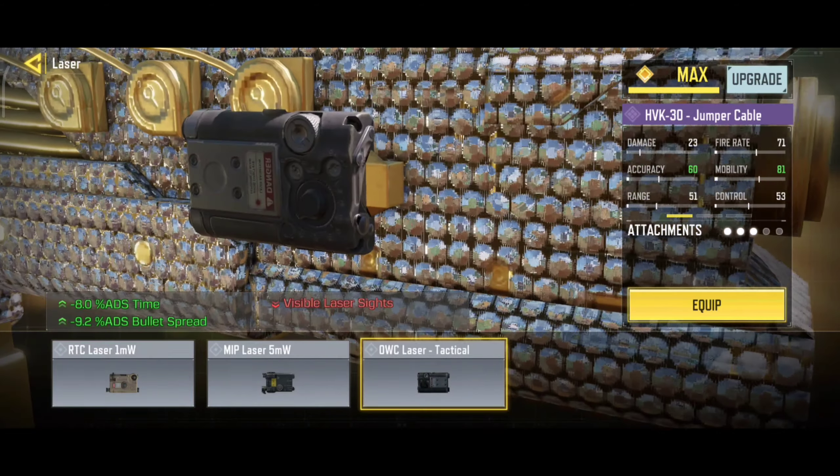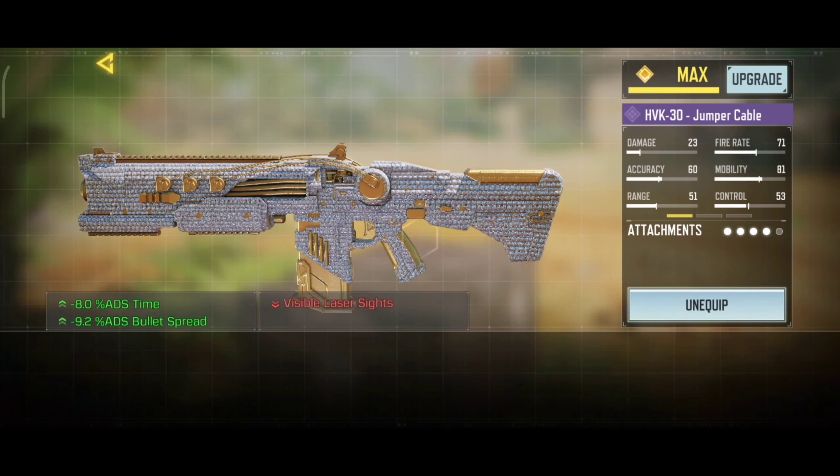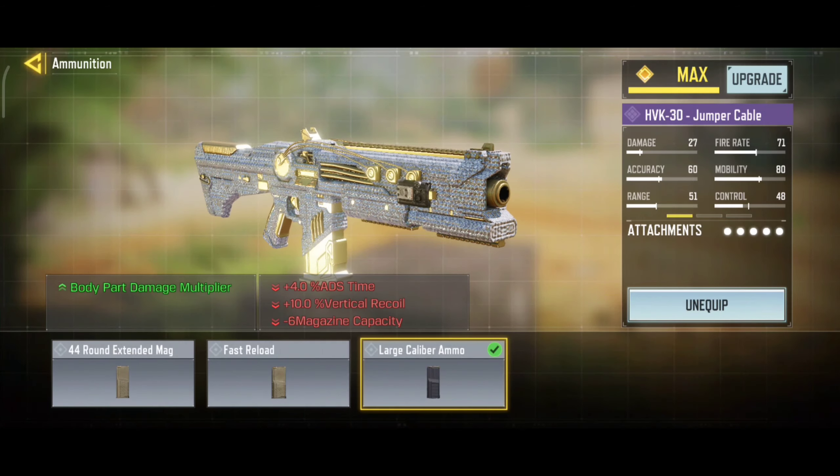Our fourth attachment is Laser Tactical. It will decrease your ADS time and ADS bullet spread. And our last attachment is Large Caliber Ammo. It will increase your damage. So that's all for today guys.